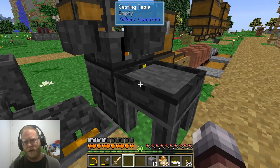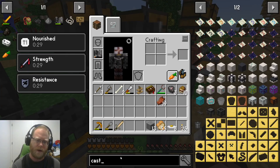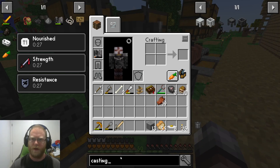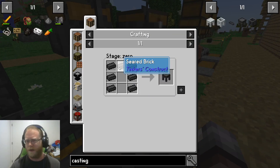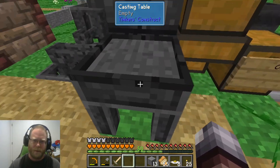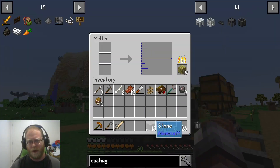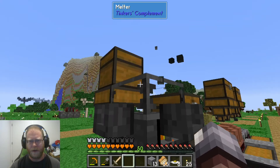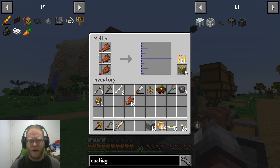We're going to need to make a new kind of table — a casting table. You could do this with porcelain or grout; I choose the seared bricks, which I cover in another video. You'll build this and you'll need a spout to access what we're about to do. We are going to put some rotten flesh in — I believe we need six — and that will automatically feed it.